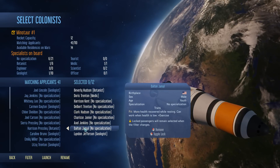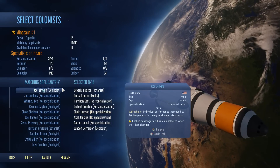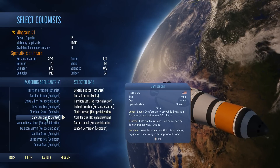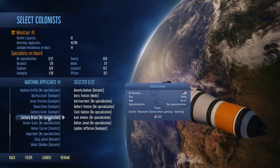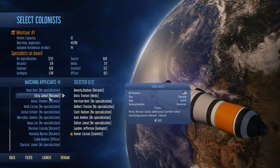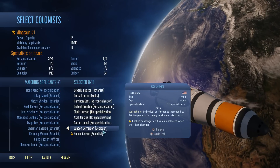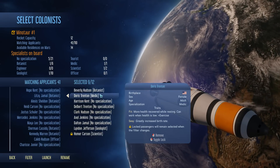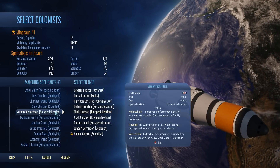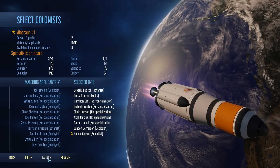Yes, we've got some scientists - but you're a loner and a glutton, I don't really want you. You're a survivor, we'll take you. More botanists - we want to bring in probably about nine people: one geologist, one botanist, one medic, and one scientist. I really wanted more scientists, but that's it - we'll launch that.